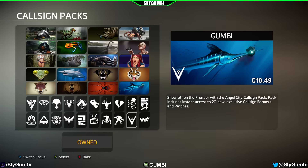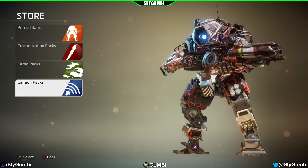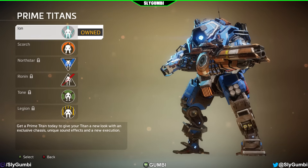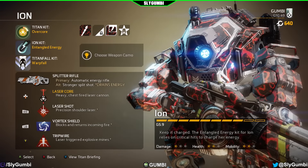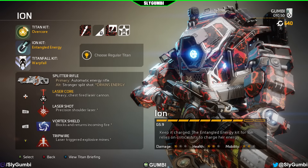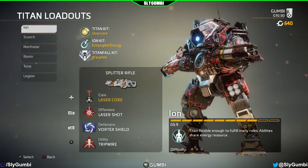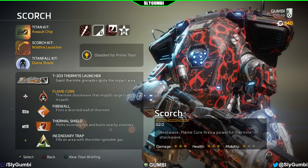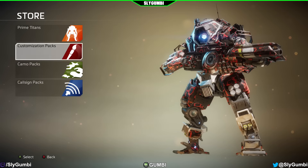Please note that these prices are US dollars. One other thing to note: the Prime Titans do share all the camos you've already unlocked for that titan — for example, if you have Ion at Gen 10, all your unlocked camos work for Prime Ion. However, the Prime Titans do not allow the use of nose art. So if you purchase the Prime variant and the Scorch customization pack, you will not be able to use the nose arts on Prime Scorch. Just a heads up.